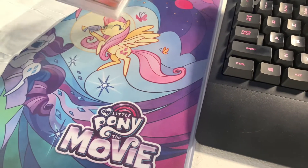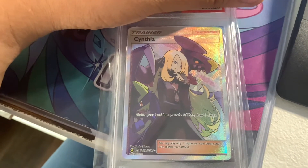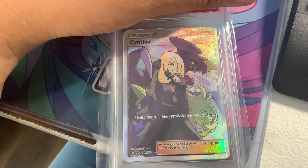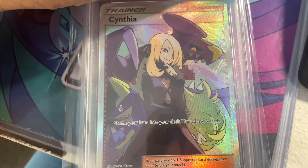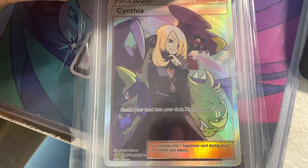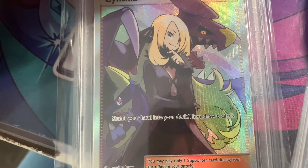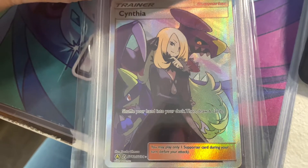Our last PSA submission for the day — we have the Cynthia Full Art Trainer. I'm also hoping for Gem Mint 10, because I know she'll go up in price if I get the 10. Just by looking at this card, this card is so amazing, because we have not only Garchomp, but we also have Lucario in the back — I think that's Mega Lucario, or maybe that's her hair. Either way, we have Garchomp and Lucario kind of in the background.